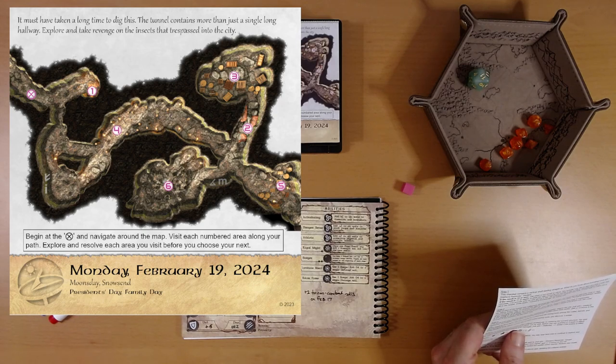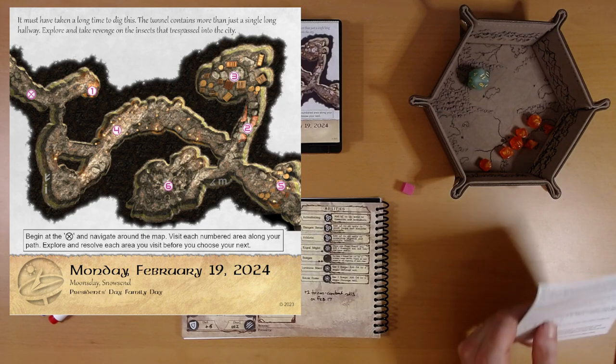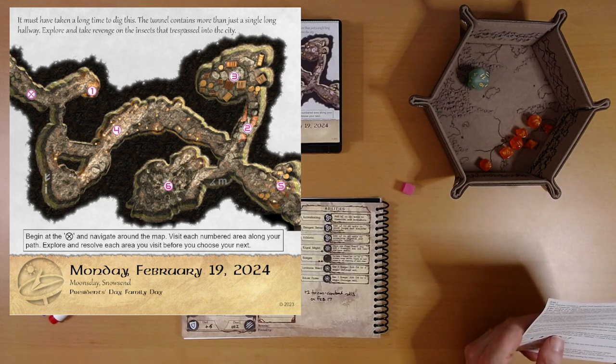Explore and resolve each area you visit before you choose your next. I think we'll just follow the left-hand rule here. We'll go 1, 4, 2, 3, 5, 6.